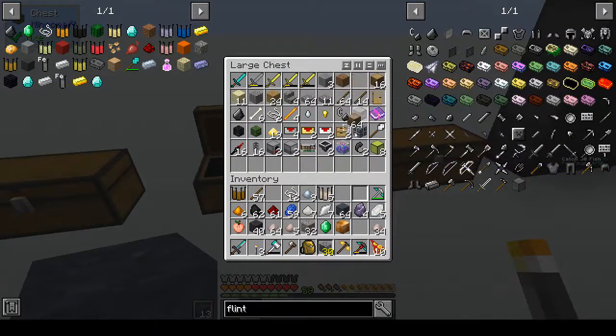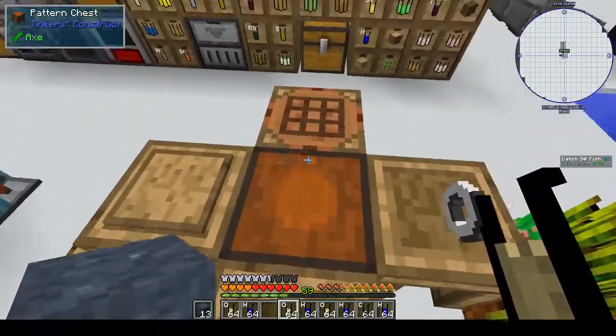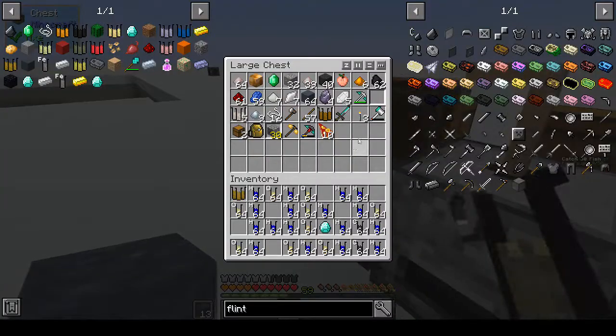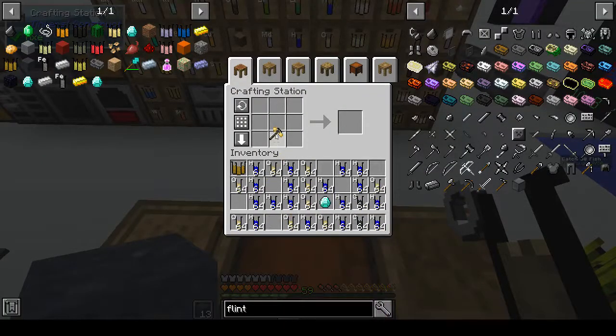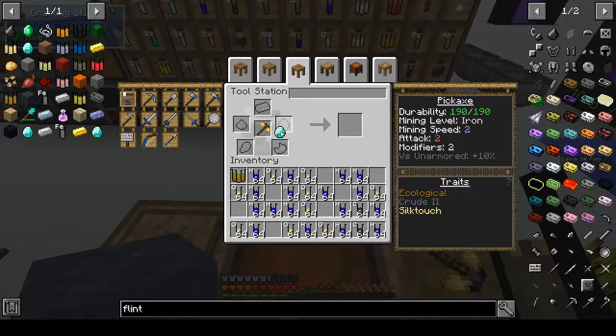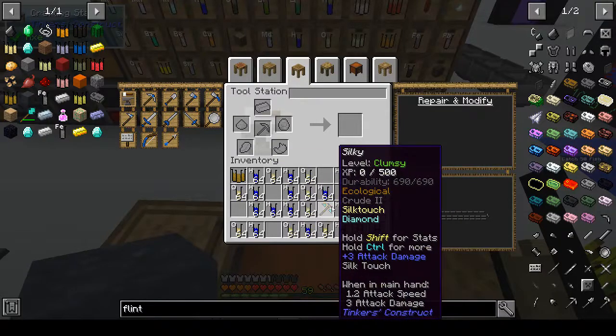Okay, that didn't take as long as I thought it would, which is good. We want the tool station - I put 'Silky' in here, that's the iron pickaxe, that's the silk touch one. Put the diamond on it to give it a mining level higher than it is, so now it has a mining level of diamond and it's silk touch. So that's fine.